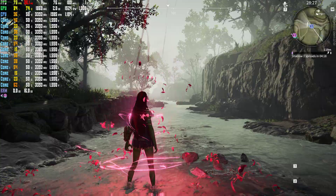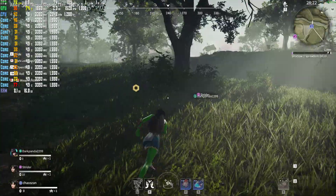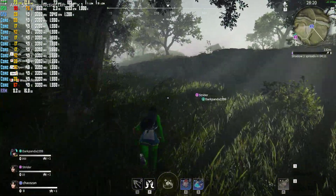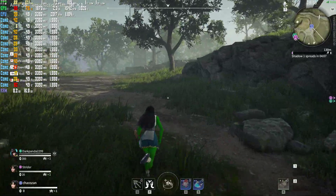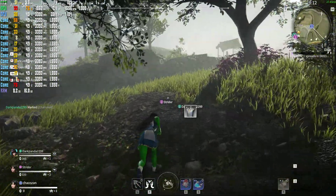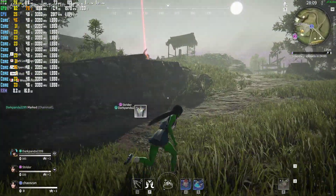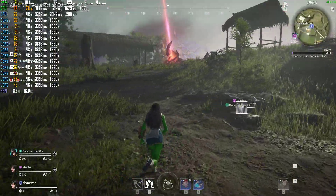We're going to go ahead and play a match with those settings applied. I spawned pretty far away — I guess I didn't choose the same spawn zone as these people — but I have a whole lot less stuttering with those settings on. I was getting like 60 FPS, and I did have a little bit of stuttering there as it's loading items in — it kind of will do that.